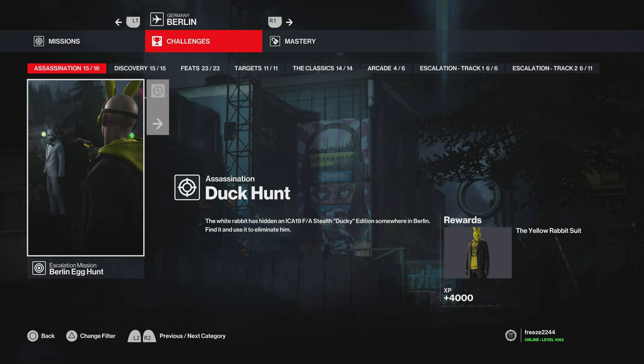My name is Mr. Freeze 2244 and welcome to the Duck Hunt Assassination Challenge. When you complete this challenge you unlock the yellow rabbit suit - it's the new item unlocked today. The only way to do this is to go into the Berlin Easter Egg Hunt Challenge, get to level three, and take out the white rabbit with the ICA 19 FA Stealth Ducky Edition, a gun stored somewhere in Berlin.